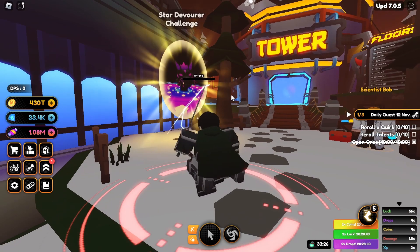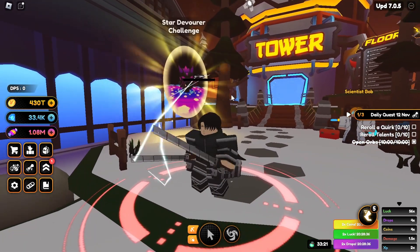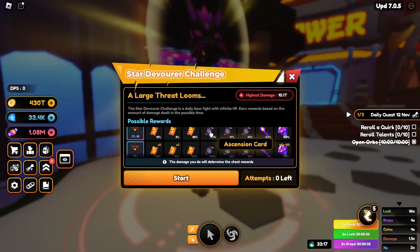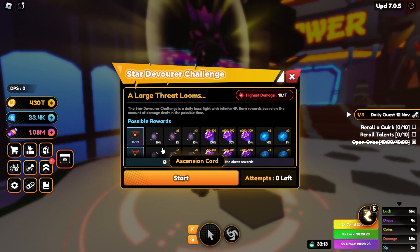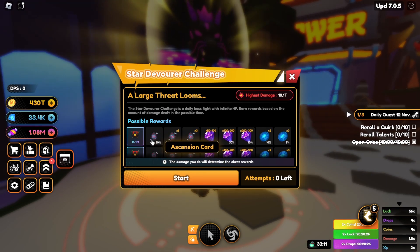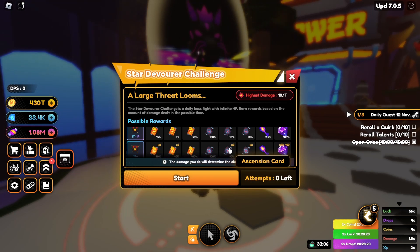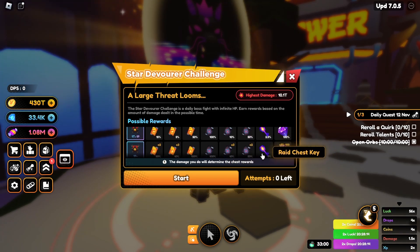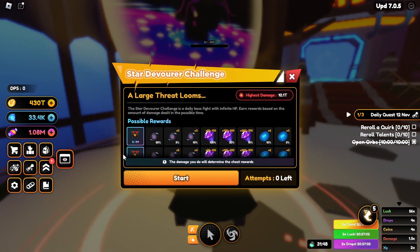Starting off — what is the Star Devourer challenge? The Star Devourer challenge is a DPS challenge where you fight a boss, and the more damage you do, the better the reward you get. You can get three new things: the first is an ascension card, the second is the advanced ascension card, and the third new thing is devourer crystals. You can also get movement tokens alongside raid keys.